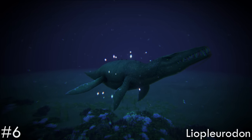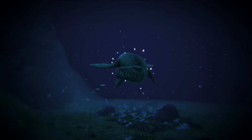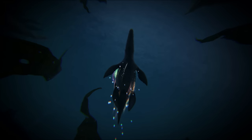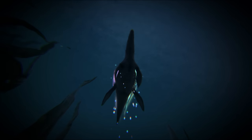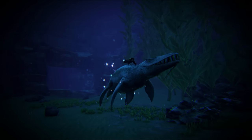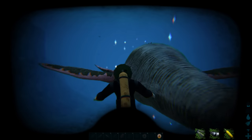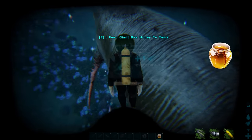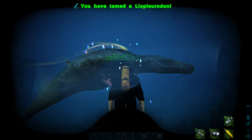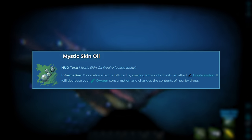In at number 6 is the Liopleurodon — surprising not to be voted higher, personally being my number 1 choice. The question you need to ask: have you ever tamed one? More concerning, have you ever seen one? With a surprising amount answering yes to the latter, introduced on the island its taming process alone can be a challenge, needing the ever quick-decaying honey passively fed to it. But once claimed, you've got 6 hours to use its mystic skin oil buff effect on loot boxes.